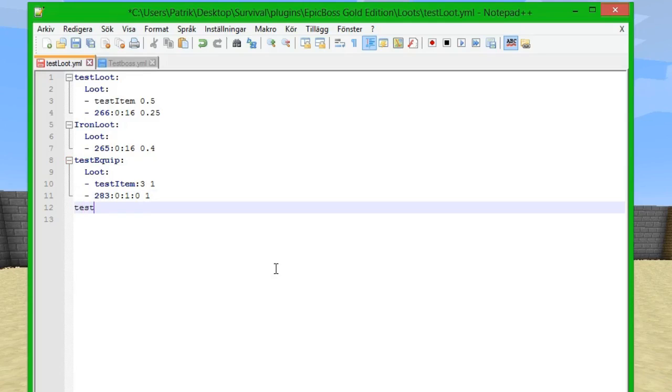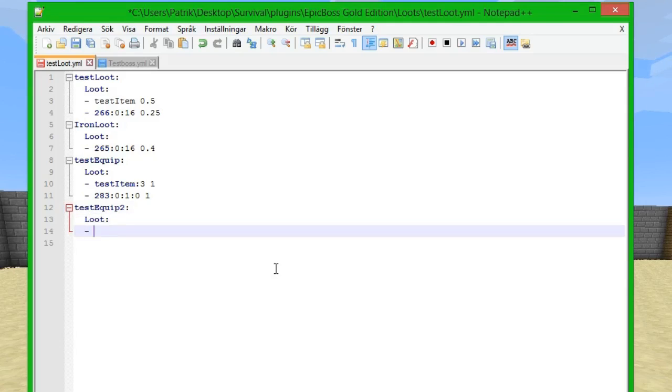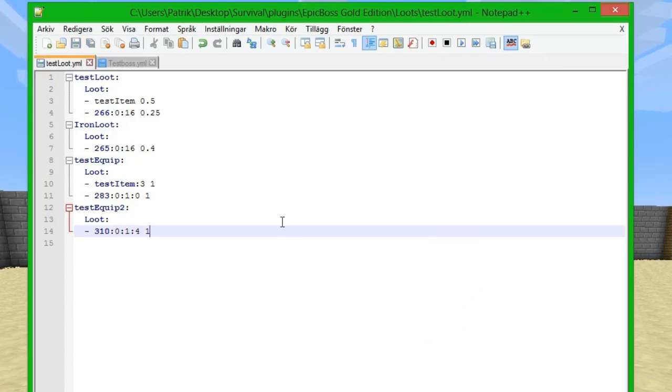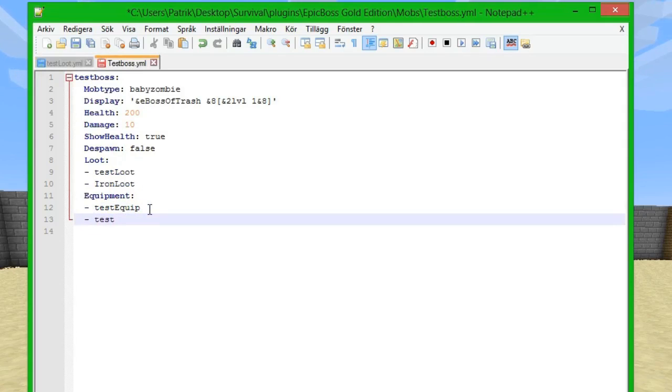We're going to do a second equipment table, so we do 'test equip two', two spaces, 'loot', then a line, and we're going to add a diamond helmet: item ID 310, data zero, amount one. This is a helmet and it has slot number 4, so we put number 4, then 100% chance. We save it and we can actually just add another line with 'test equip two'.